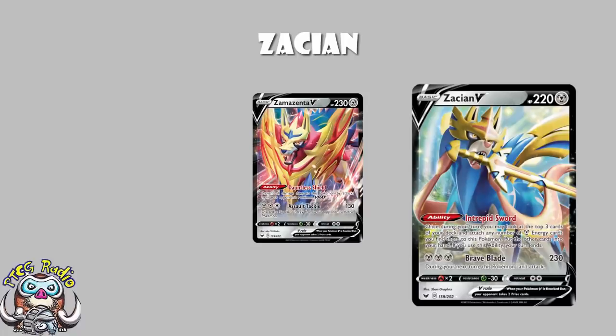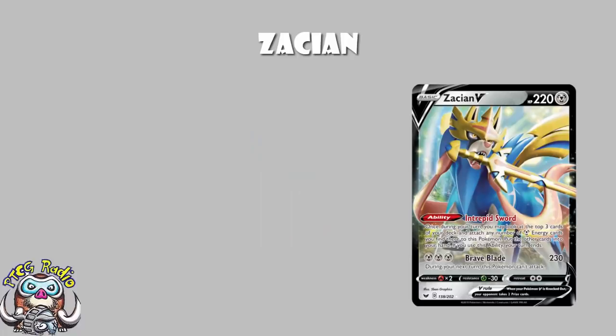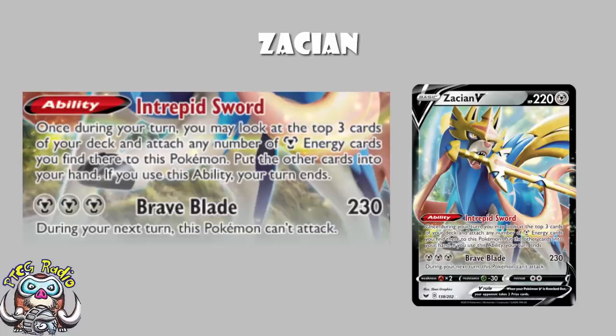Now at this stage, I'm assuming most of you are probably familiar with Zacian V. It's got the redonkulous ability Intrepid Sword that says once during your turn, you may look at the top three cards of your deck and draw them. And if there are any metal energy, you may attach them to Zacian V. Which means if you go first on turn one, you've got a good option even though you're not allowed to attack. And it means you've always got that nice emergency energy attachment. It's also got an attack for free energy that does 230 damage, which you can pay because of the ability and Metal Saucer.